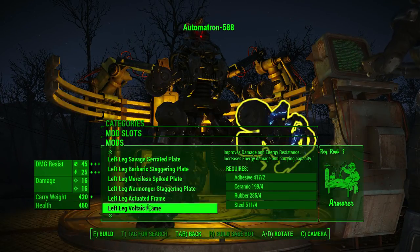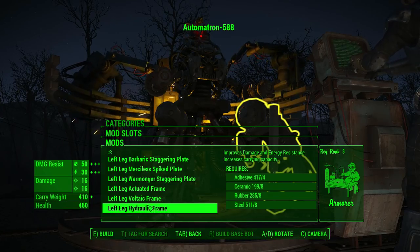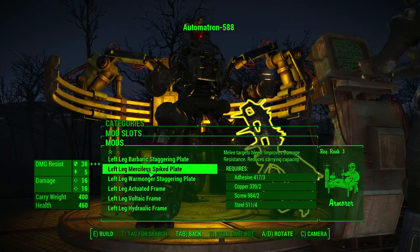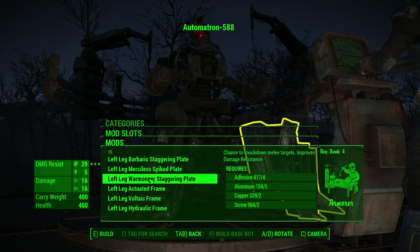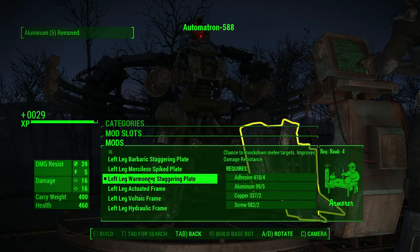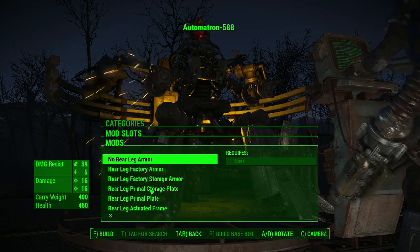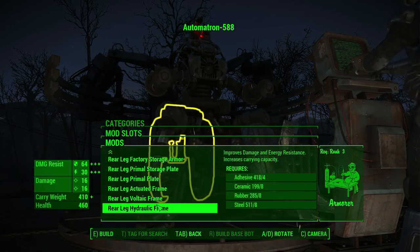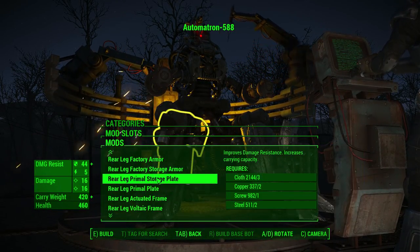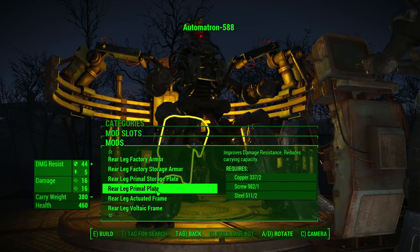The upgrades in the DLC are all very good and I like the way your skills influence what you can build. For example, Science will unlock all the sci-fi stuff like laser weapons. But with Blacksmithing you unlock savage kinds of upgrades like robot plate armor with spikes on it, and also things like maces, chainsaw attachments, and flaming blades.